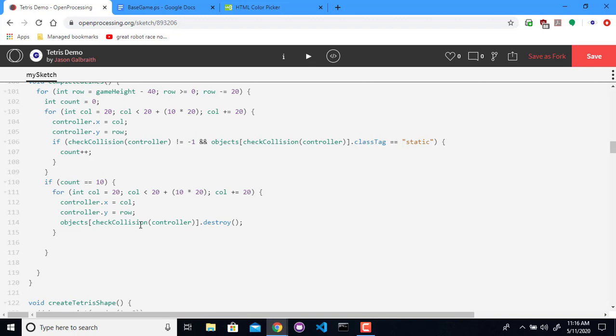So a couple things I need to do at the bottom of this. I need to move my controller off the screen again. So this will destroy the blocks, but the other issue is once I move them down I'm going to need to recheck the row again. So I should make sure that if the count is 10, I'm going to go back and recheck the row, because I might have moved a complete line into the one I was just in.